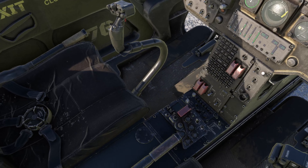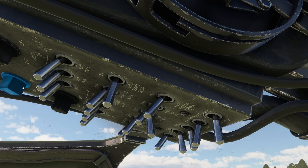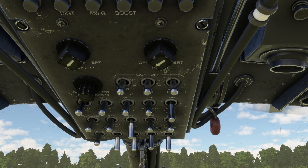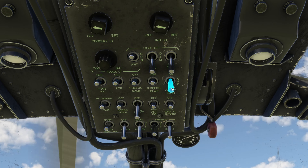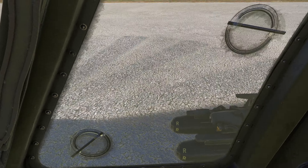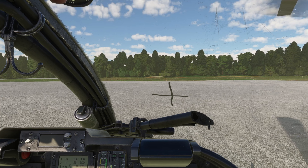All right, we are back in the cockpit and about to take off — everything looks good to go. Let's put on our position and collision lights. We're at full power, got our Hellfires right out the door. We're right now at Fort Campbell, Kentucky. Let's go ahead and lift.